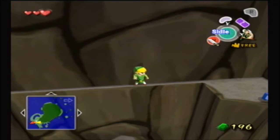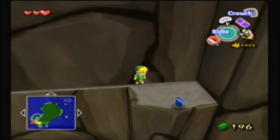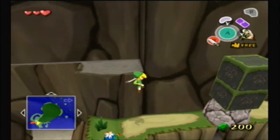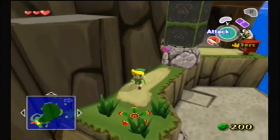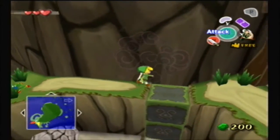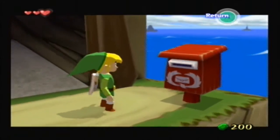No big deal. Wow, look — a blue rupee. We're gonna have 200 rupees. Fantastic. I think 200 is the max right now. Just drop that right there — that's very precariously perched. Perfect. Oh my gosh, that's fantastic. These are mailboxes. I don't think I explained it when we were in Windfall Island.